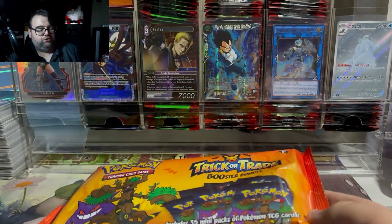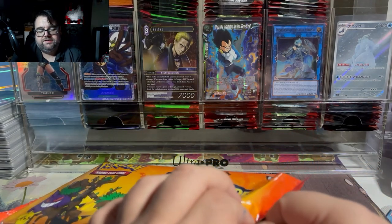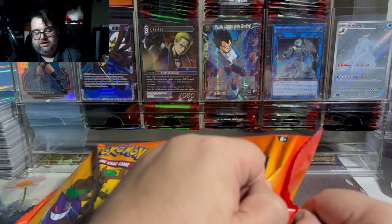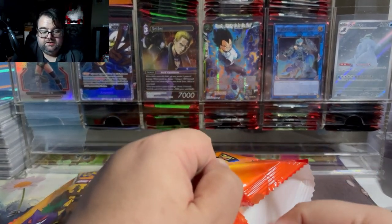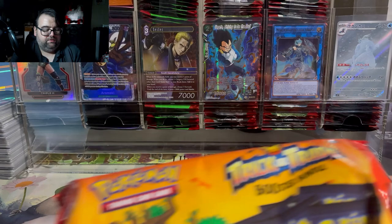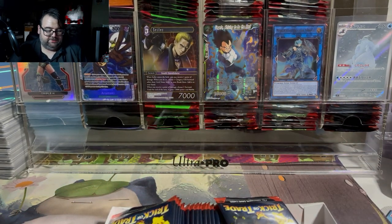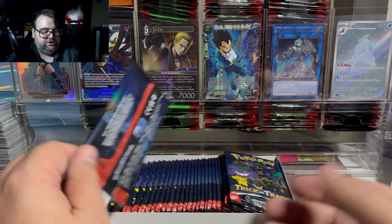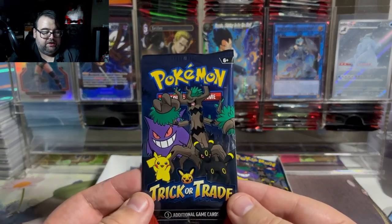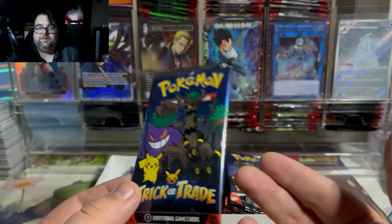Seeing Umbreon and Pikachu on the front made me think maybe there's a nice foil Umbreon in this set. So we're going to open up this booster bundle and determine if it's worth it. We're also going to review the set as a whole. Considering you can get these bags for like $12 and you get 35 packs with three cards in them, they're pretty cool — they're meant to be given out during Halloween.